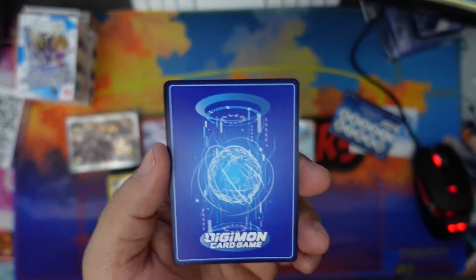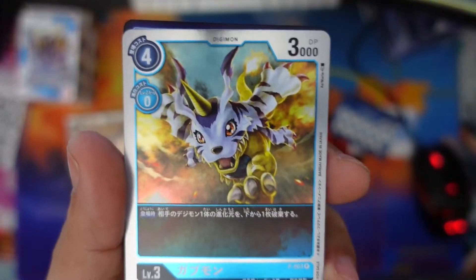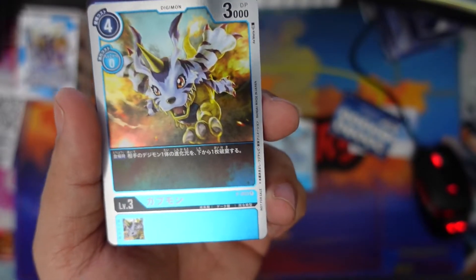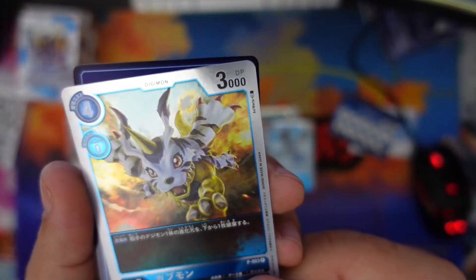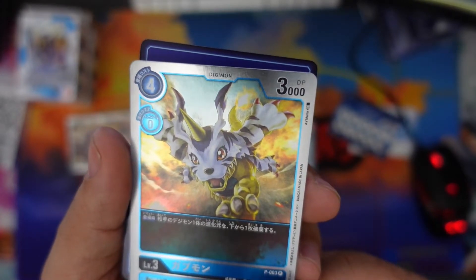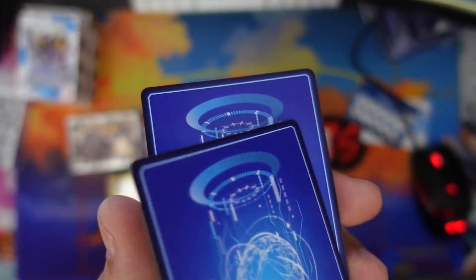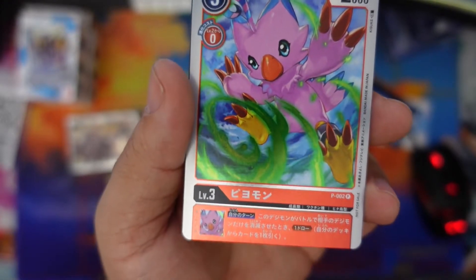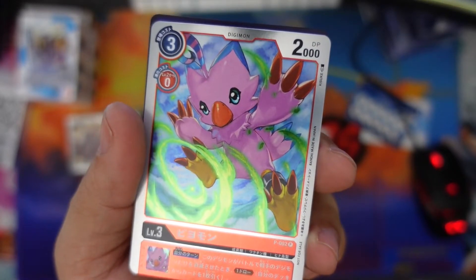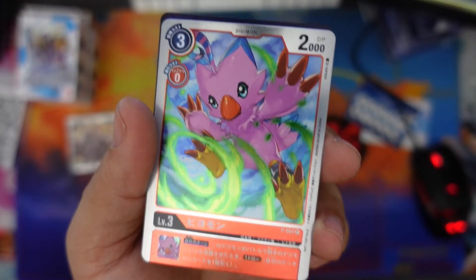Japanese cards are nice to have — they may have different art, who knows. This card here, Gururumon — when attacking if this Digimon's name contains Gururumon, draw one. Wait, I'm reading the wrong card. Gabumon — discard a Digi-evolution source from the bottom of one of your opponent's Digimon. And we have Biyomon — on your turn, when this Digimon destroys your opponent's Digimon by battle, draw a card — draw power.